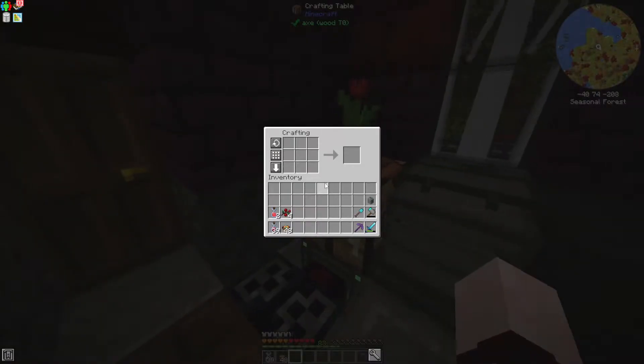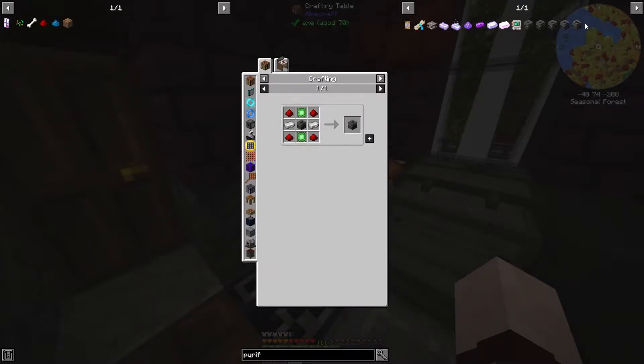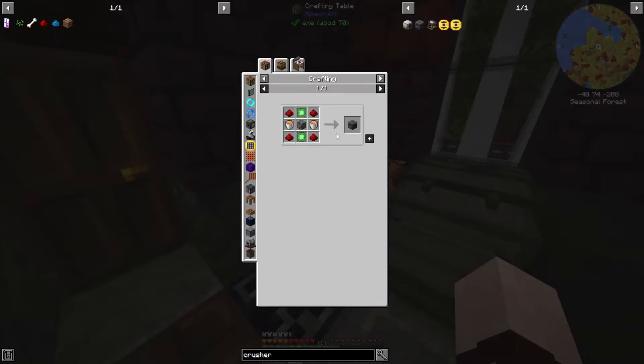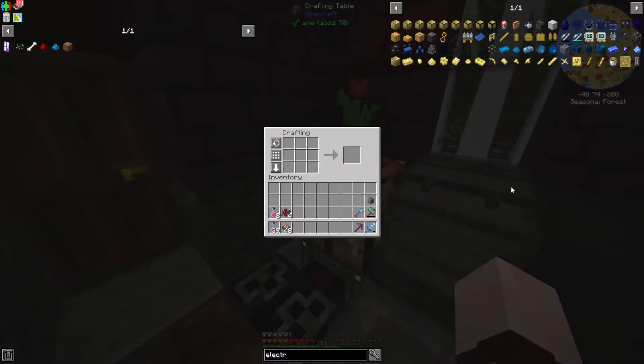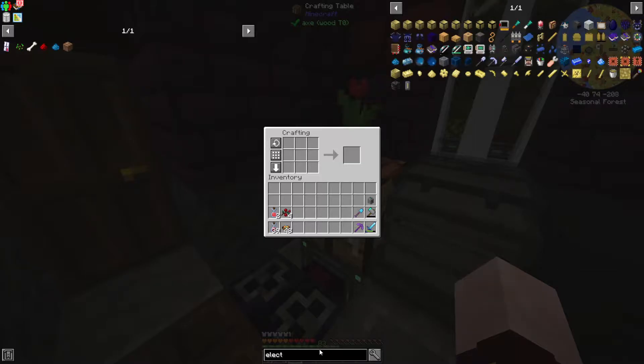To make all of these is fairly simple. The purification chamber just takes another enrichment chamber, as well as advanced control circuits, osmium, and infused alloy. Advanced control circuits are just basic control circuits and infused alloys. The crusher is made with lava buckets, which are fairly simple, as well as basic control circuits. The last thing is the electrolytic separator, which separates into oxygen and hydrogen when you give it water. This is made with an electrolytic core, infused alloys, iron, and redstone. The electrolytic core takes osmium dust, gold dust, and iron dust.